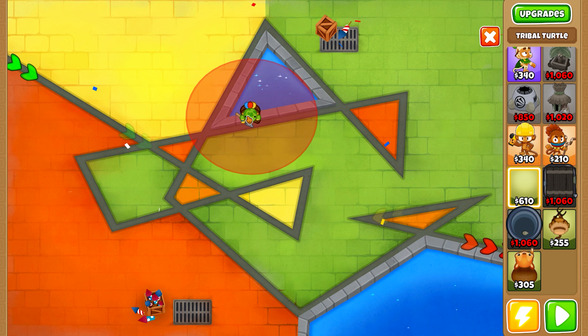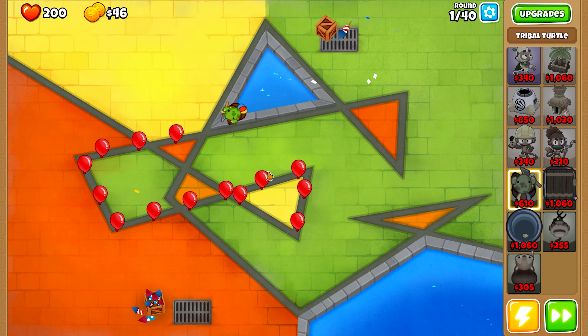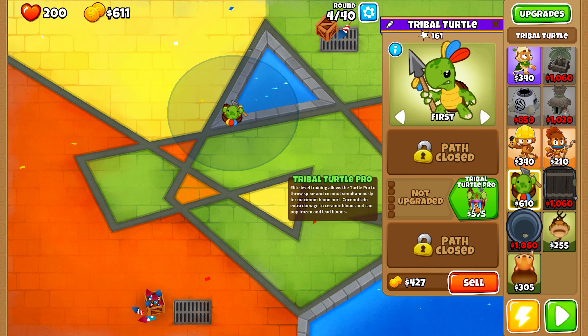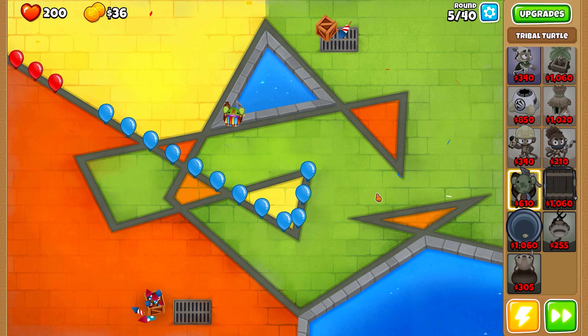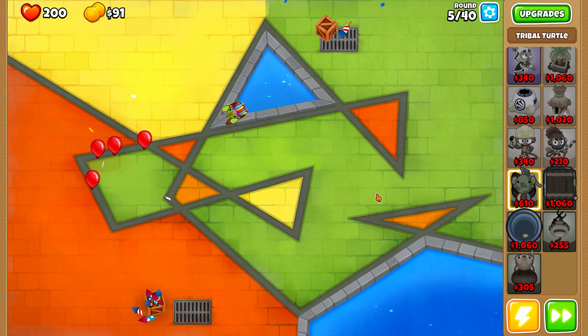The Tribal Turtle Pro stands as a formidable water-based tower. Not only can it damage ceramic Bloons and pop frozen and lead Bloons, but with its upgrade to Tribal Turtle Pro, its destructive capabilities are significantly enhanced. Armed with flaming arrows, it provides robust popping power, adeptly managing grouped Bloons.